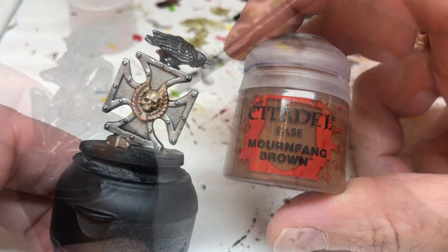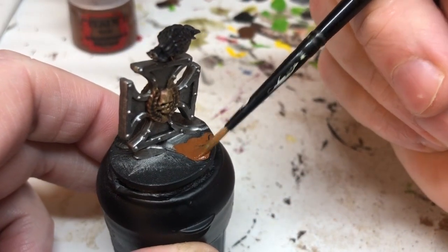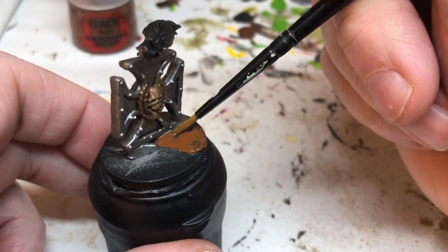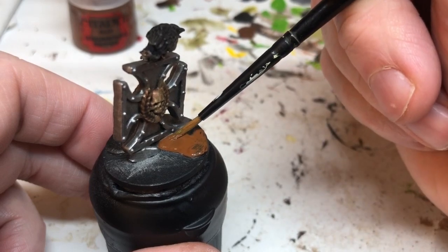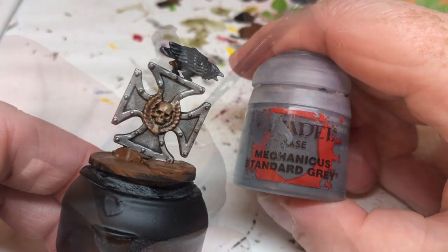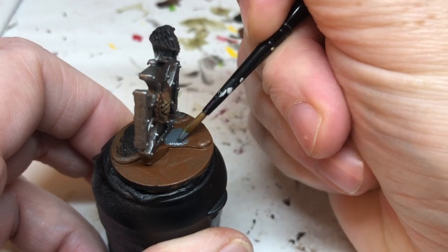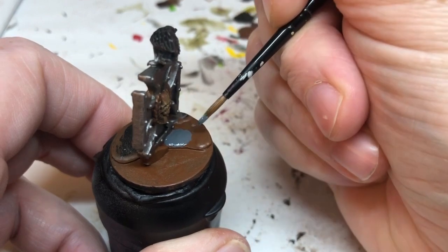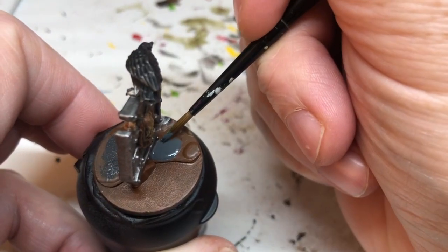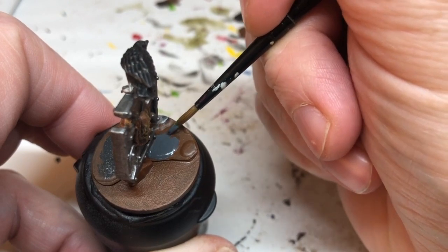Mournfang Brown is going to be used on the base as a base color. You probably won't see any of it when the base is finished, but it's just in case any areas get missed — you won't see the black underneath. Then I'm using Mechanicus Standard Grey to pick out those cobblestones, just being careful not to get it on the actual cross, but it doesn't matter if it goes over anything else — that'll all be cleaned up in a moment.